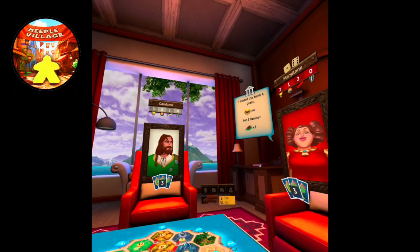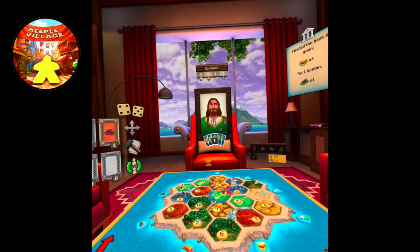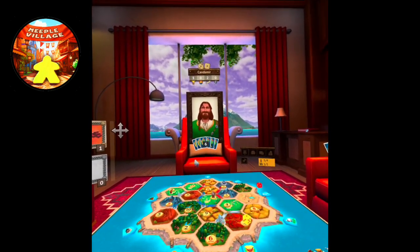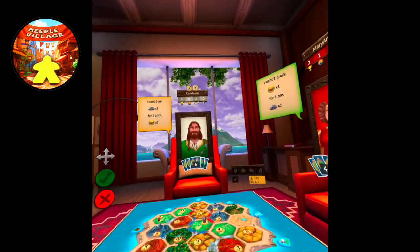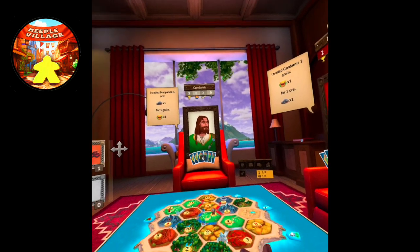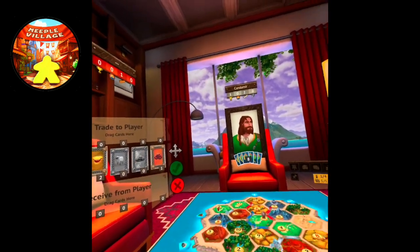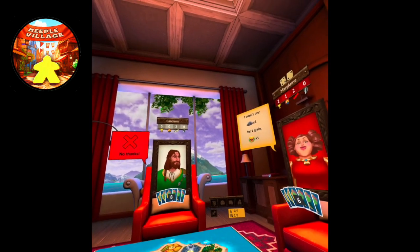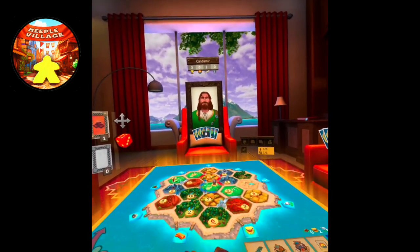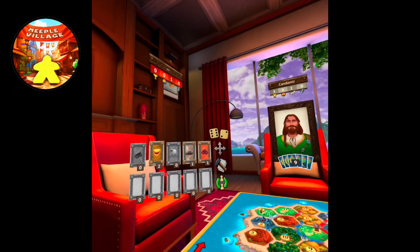I don't want to trade with her because I don't want her to beat me to that spot. I'll still need to build another road and then a settlement, so I don't know that I'm going to make it in time. I can't build anything this turn so we're going to pass. Rolling a four — just a sheep for him. If I were smarter, I'd be keeping track of what they've got. You can kind of see — she's getting wheat, he's getting an ore — but I'm not really paying attention to any of that.